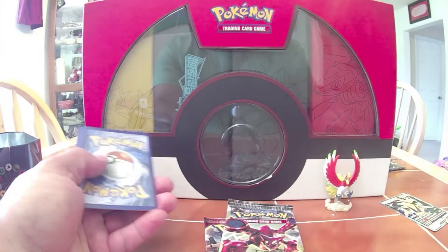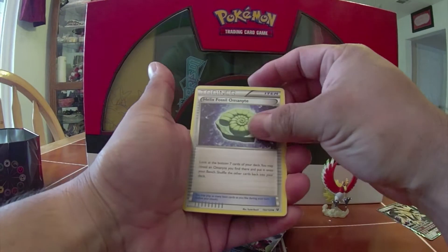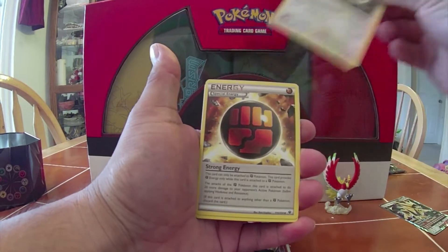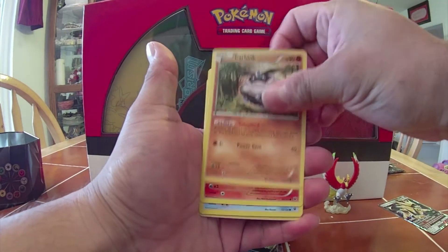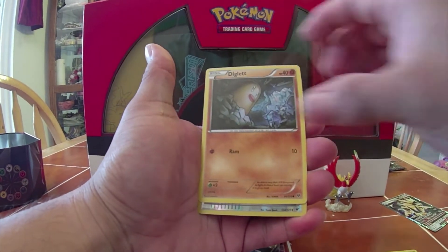There are a bunch of cards in there that I haven't gotten yet. Going three from the back — a Helix for Omanyte, Cinccino, a Strong Energy, Deerling, Carbink, Fennekin, Seel, and Diglett.